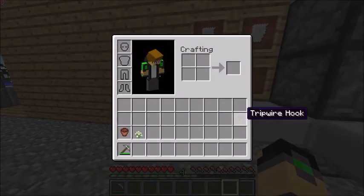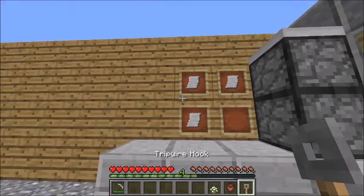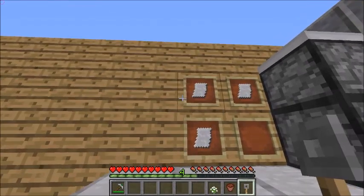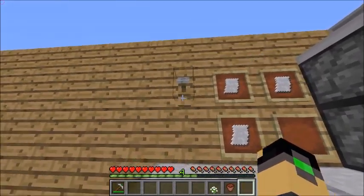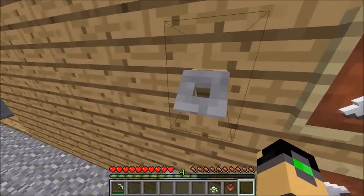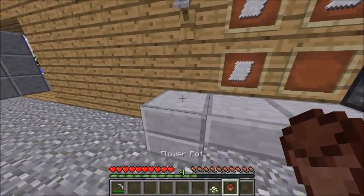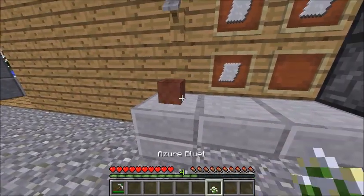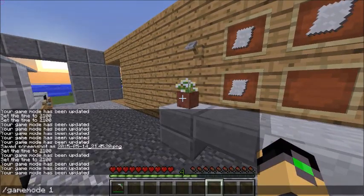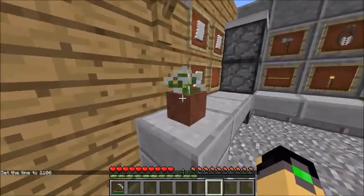Then you only have the tripwire hook, the flower pot, and the flower you've chosen left. Next to the upper appointment you hung in there, place your tripwire hook down — you can hang something in there, whatever you like. Underneath the tripwire hook, place a flower pot, and in it some azure bluet or any flower you've chosen. Because the garage is most times a little bit gray and boring, so a little plant helps.